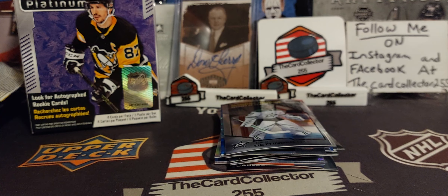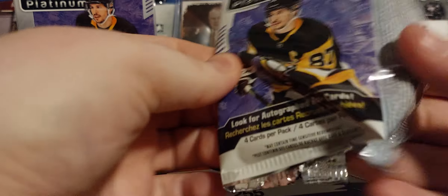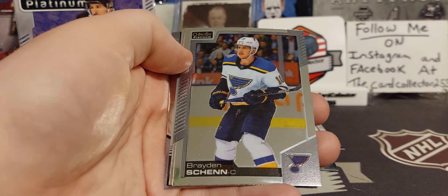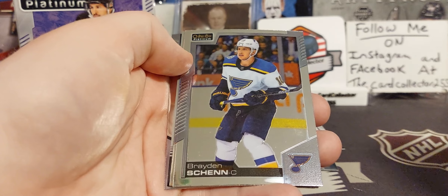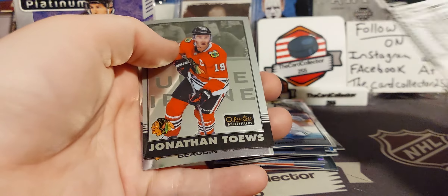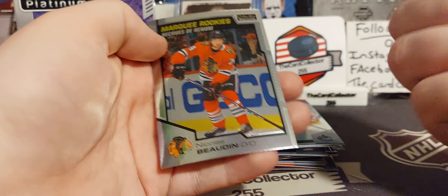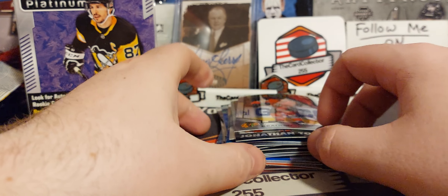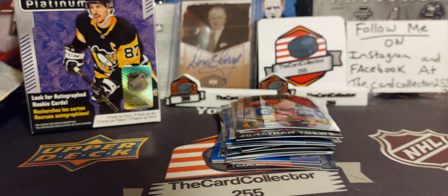It's gonna take a minute to open all these up. Our next blaster — we'll see what we got. We got Shen. JT Miller — very off-centered rainbow. Jonathan Taves and Nicholas Bodine again, so we pulled that twice now. Very nice blue hit here.